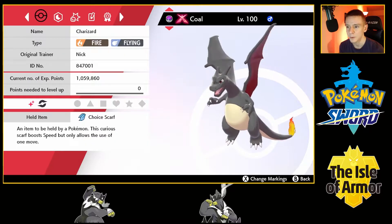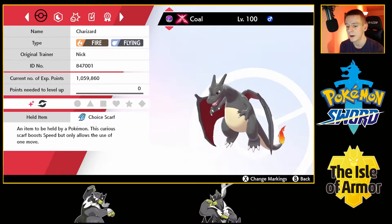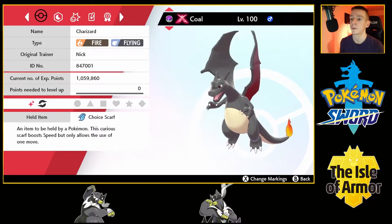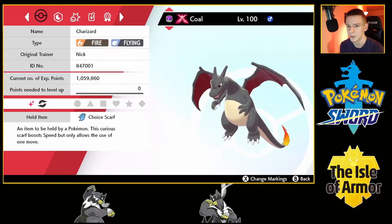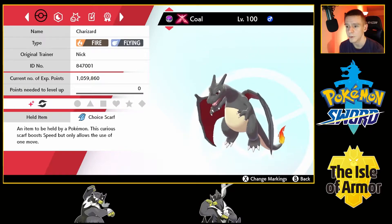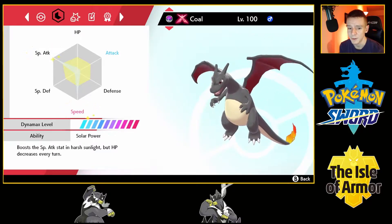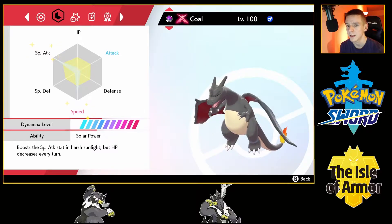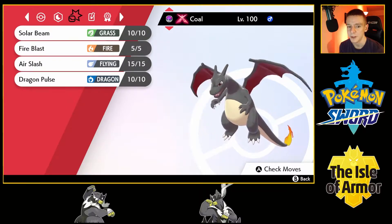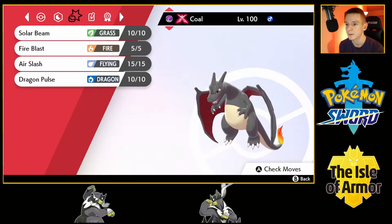And finally, we've got Cole the Charizard holding a Choice Scarf. Charizard is going to be our main Gigantamax user. Cinderace also has a Gigantamax factor, so depending on the situation I might switch it up, but this Charizard is definitely meant for Gigantamaxing. Holding the Choice Scarf, plus Speed nature, max Special Attack EVs, and max Speed EVs. Got the hidden ability Solar Power. Moves are Solar Beam, Fire Blast, Air Slash, and Dragon Pulse — good Special Attacking moves, and Solar Beam especially under Sun is beneficial.